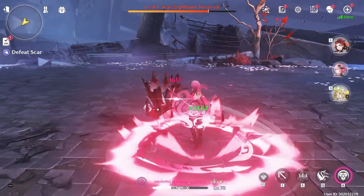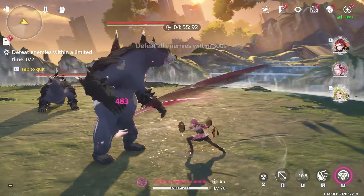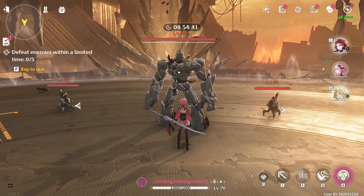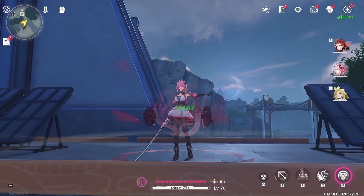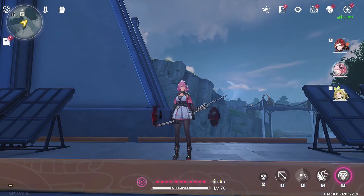Her full basic attack sequence is very important to her kit because it regenerates the most amount of Concerto energy. Also, basic attack 4 is pretty important to use when it comes to her stack mechanics, which I will explain in more detail later. For her resonance skill, Taoqi will inflict some damage, heal herself, and put up 3 shields called Rock Steady Shields. These shields will reduce incoming damage by 15%, and the damage and healing scales off her defense, with a cooldown of 15 seconds.